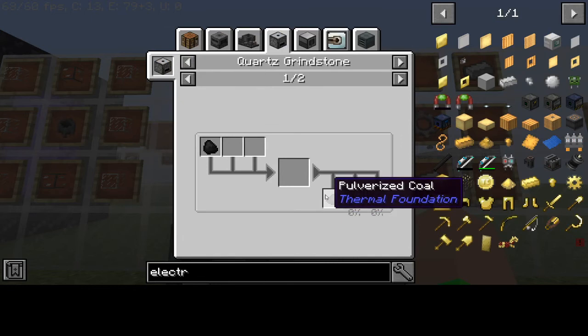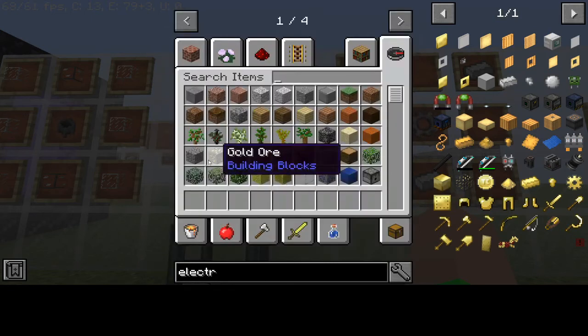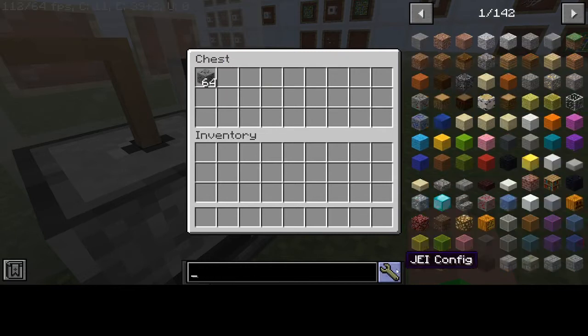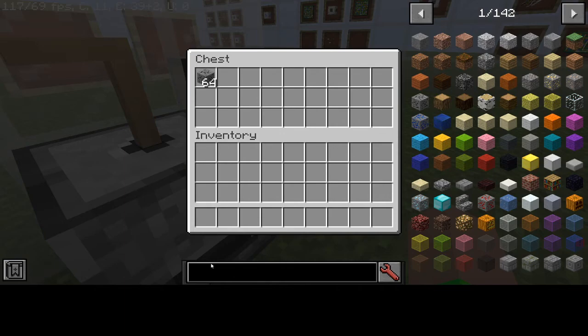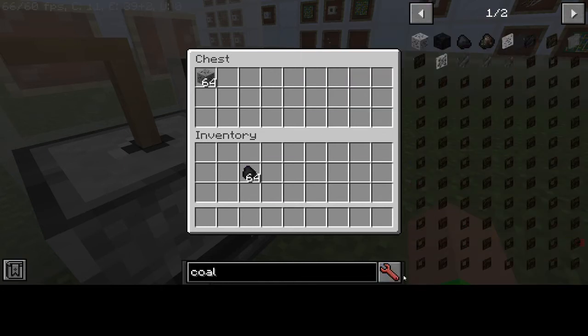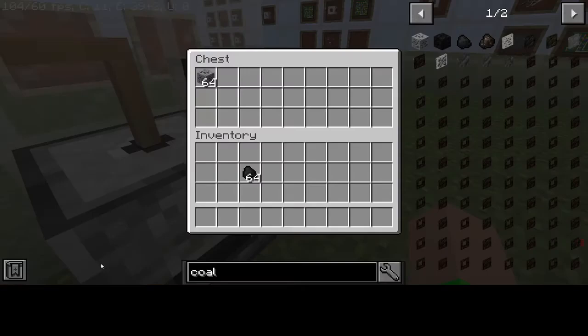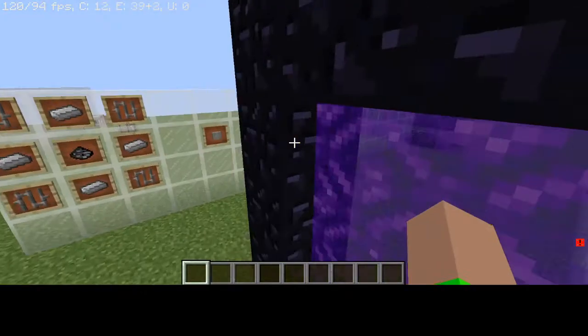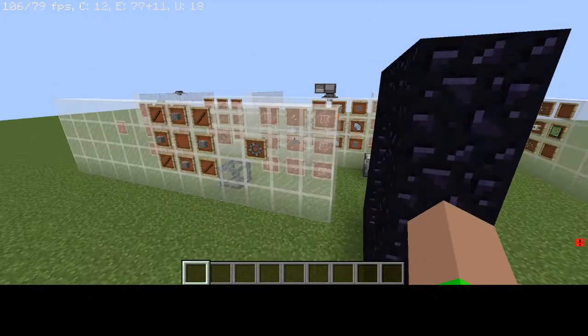So we're doing it this way: take coal and throw it into the quartz grindstone. Let me pull that out — there we go. Now let me look up coal. All right, let me toss that in.